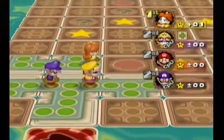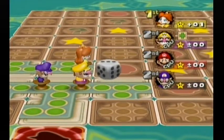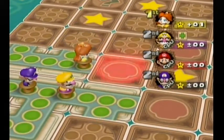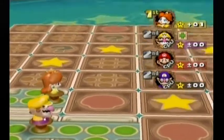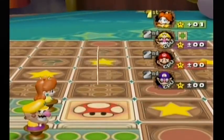Well, I got the sweet end of the deal. Alright Daisy, start. What I really like about this — you can actually go back this way. But I'm going to go get the item because items are cool. And I got a mushroom which, as you'd expect, will make you roll two dice blocks.